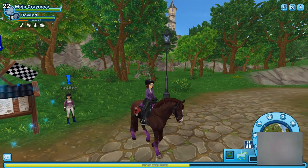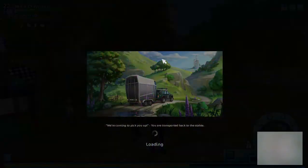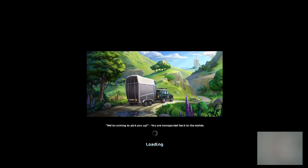Hi guys and welcome to this new video. So today, there's a new race in Dino Valley for the Frisians, the Fjordhorses and the Clydesdales, and also their magical codes.